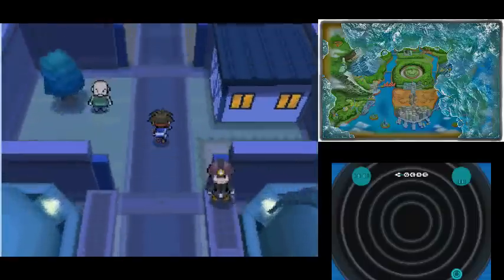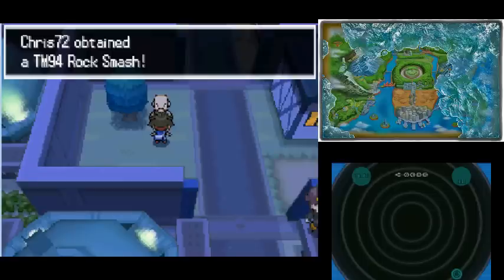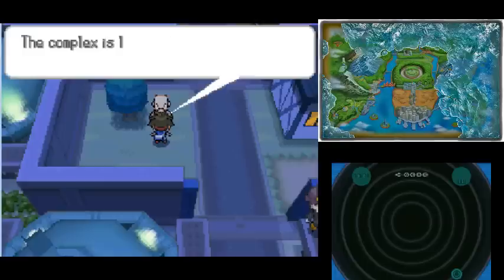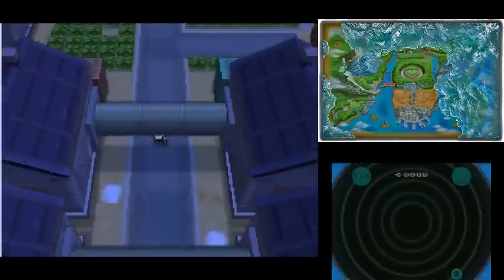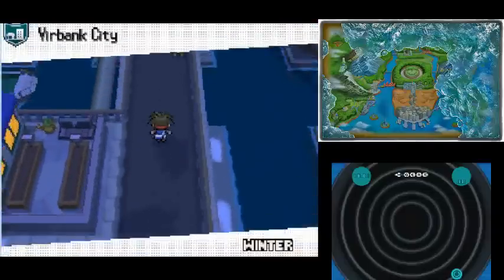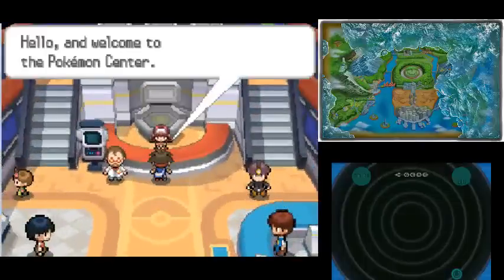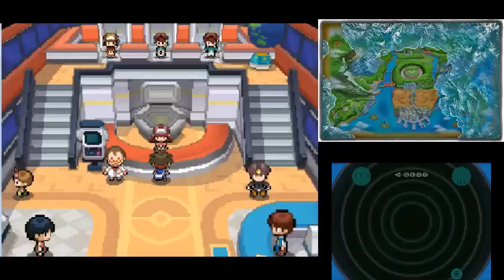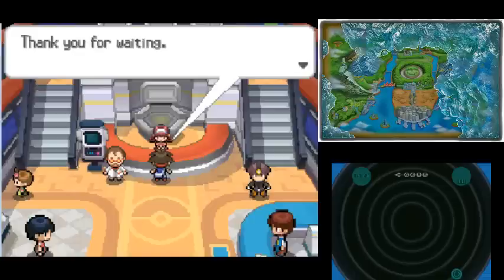We're going to try and get out of here without falling into the grass - and there we go. I think that's us finished with the workers, so if we speak to him we're going to get TM49 Rock Smash. That used to be a HM, but in these games it's now become a TM, so you can actually get rid of it. But if you have a fighting type like Riolu, teaching it Rock Smash might be a good shout - it gives a fighting move, I think it's 40 or 50 base attack.